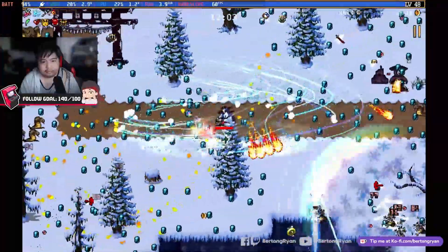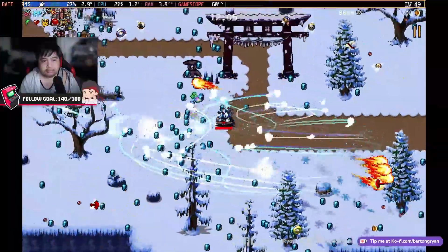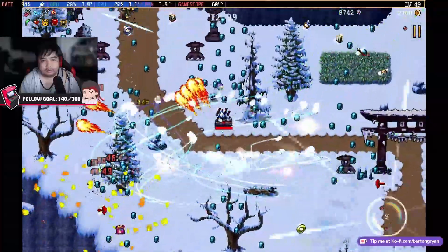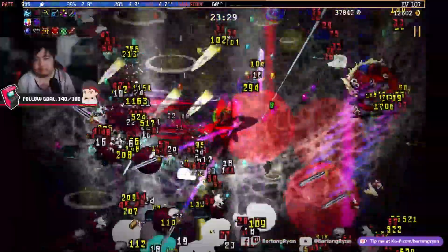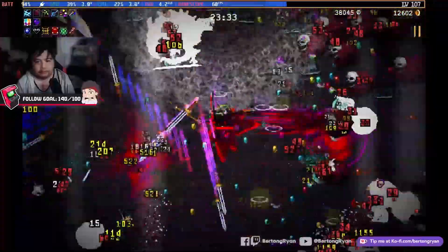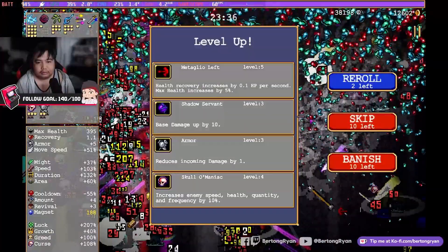Vampire Survivors is one of the best games to play on a Steam Deck right now. However, the game has a notorious issue where the frame rate dips gradually as you play until it reaches the point where you can barely control your character. I recently found out that there is now a beta config that we can use to resolve this issue, as you can see in this video, and the steps are surprisingly easy.